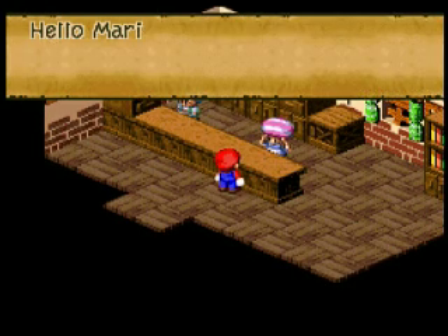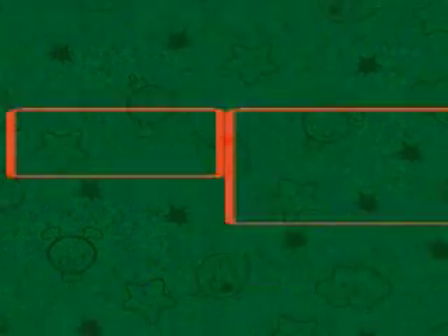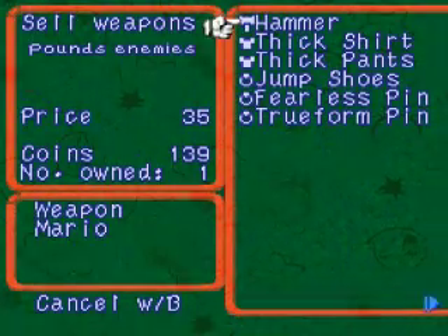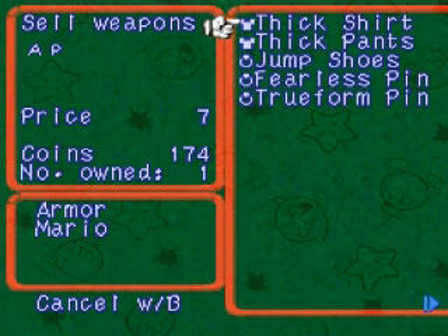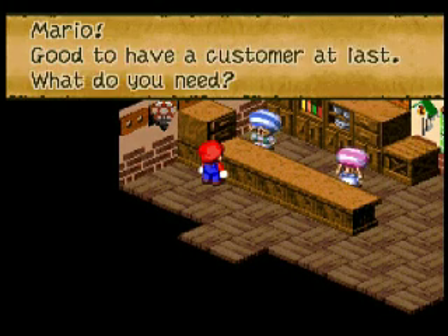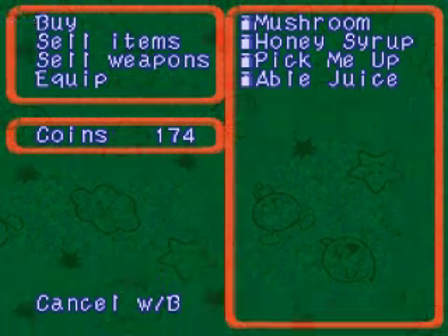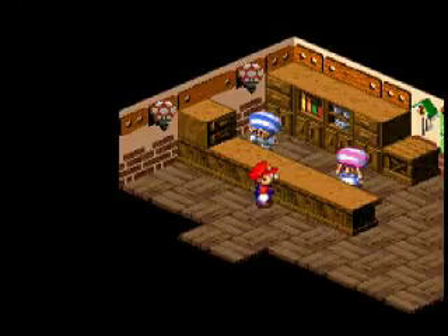No problems there at all. I also bought a fearless pin. What fear attacks do is they prevent you from using your special attacks, I believe. So it's a useful item to have — it prevents characters from getting scared by certain attacks. Very useful. Now, I'm not sure how to get that treasure chest. If anyone in the comments knows how to get that, let me know.